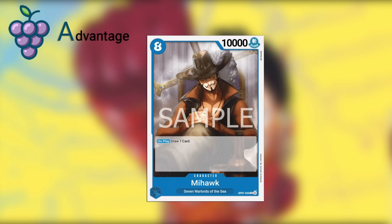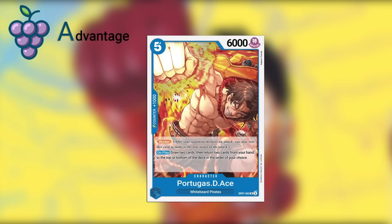We talked about Mihawk — the eight-cost, 10,000 power body — on play draw one card. We have Ace in blue — a five-cost, 6,000 power blocker. On play, draw two cards, then return two cards from your hand to the top or bottom of the deck in an order of your choice. This is kind of like the five-cost 6,000 power Sabo in black, except it doesn't give you the non-KO stipulation. It basically allows you to cycle, which is very strong. You can use it as a defensive or offensive tool, and being able to draw two and essentially bottom deck two cards you don't like is really good.